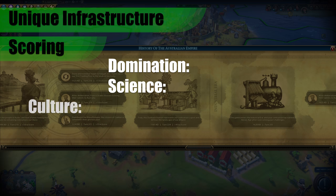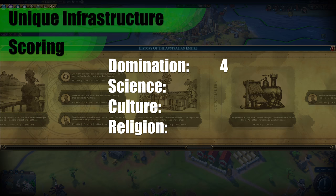The overall scores for the Outback Station: Domination a 4 — that production will help you build a bigger military. Science a 7 — production is absolutely critical for those late game rocket parts. Culture and Religion both a 3 — this is really about building those wonders that help support both of those victories.